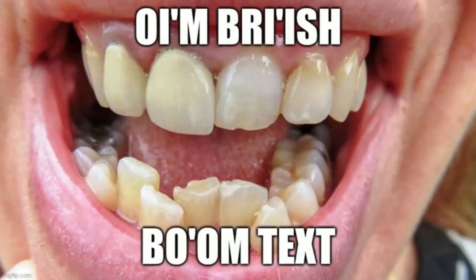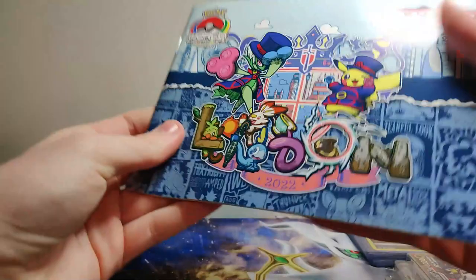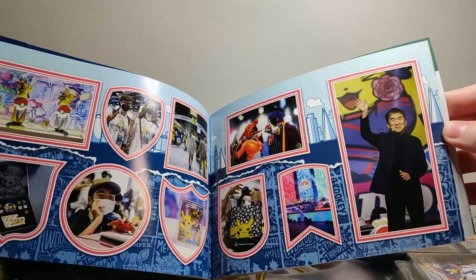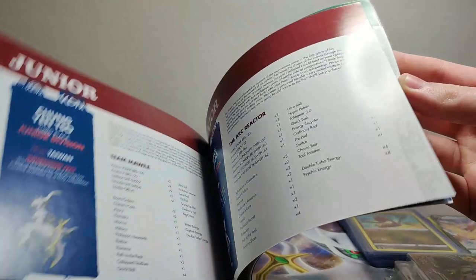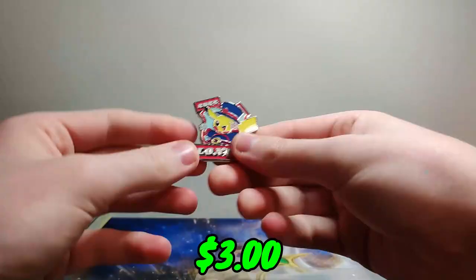Oh, this is the same artwork just closed. August 18th through the 21st — it's happening, the World Championship. Look, that's the trophy. Is this just pictures and stuff? Number one trainer — that card is freaking sick! Too bad I don't care to play the game and I wouldn't be good enough to get that card anyway. London — that's right Pikachu. We have our London pin, Pikachu with the flower — so cool.